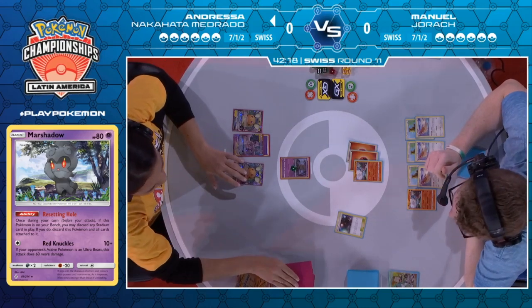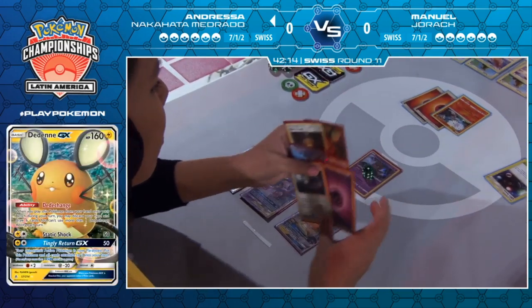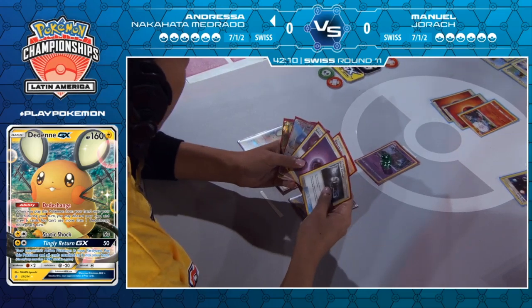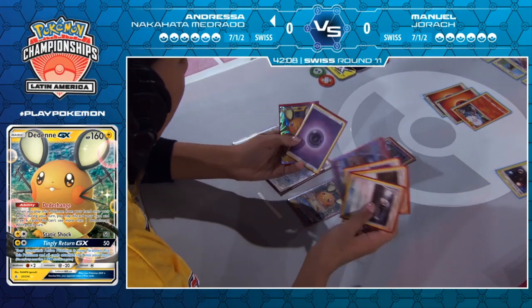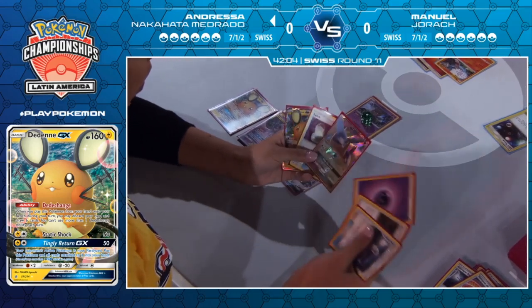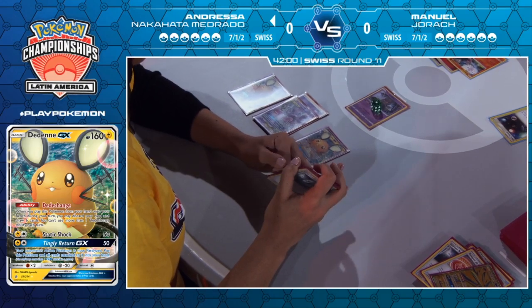We're going to see the Dedenne come down — Dedenne change gets played. Six drawn for Andressa. That's not really what you want. There's a switching-out, but no Welder. She's got two out of three essentially: she's got the Giant Half, she's got the switching-out, but no way to actually attach them with the Welder. So she can clear vision or she can pass.